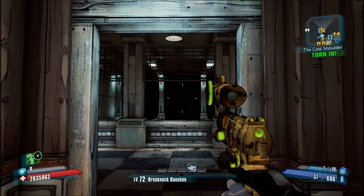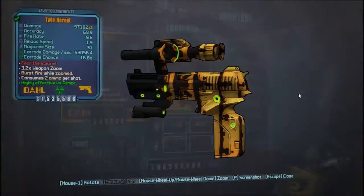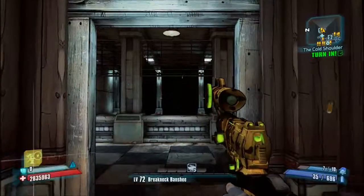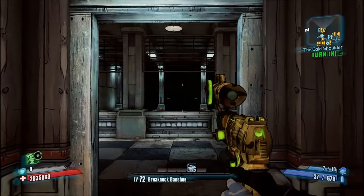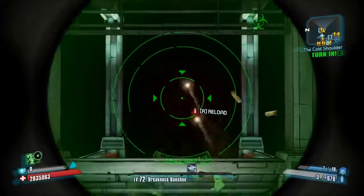As I stated previously, the Hornet is the legendary Dahl pistol. It is always corrosive and comes in a slick yellow and black paint job. Like all Dahl weapons, it burst fires while aiming down sights, but unlike regular Dahl repeaters, this one fires a whopping six times while aiming, as opposed to only twice.